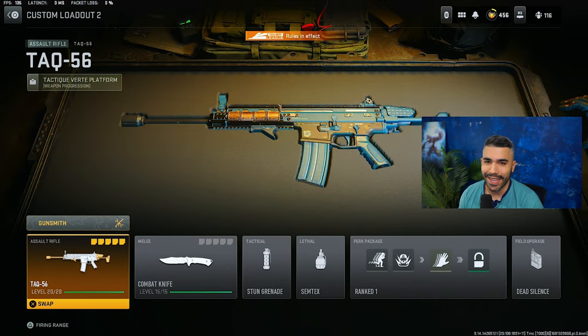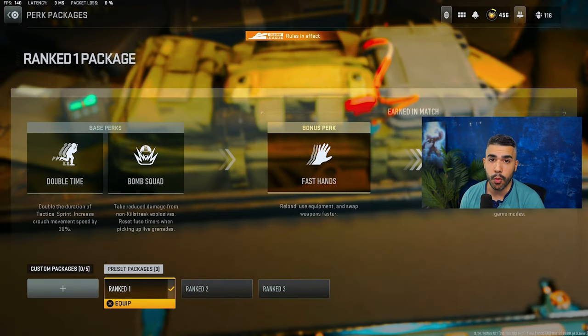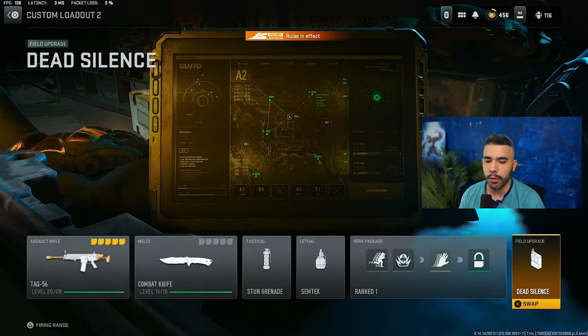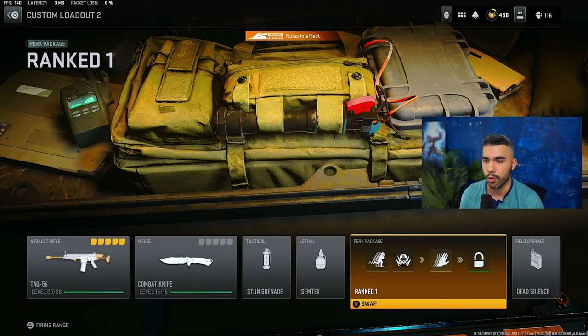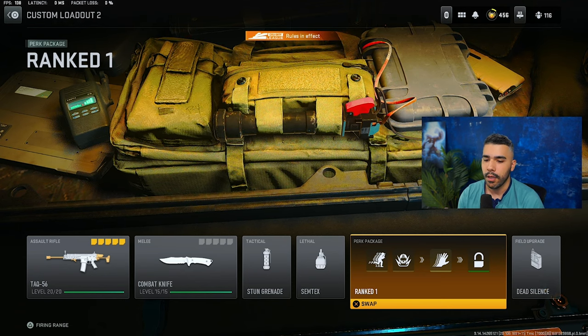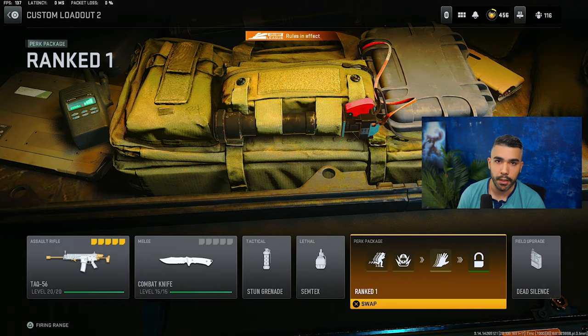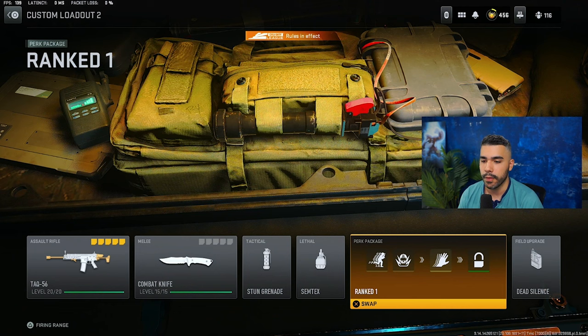Now on to the next TAC 56 class. It's basically going to be very similar but with two differences — you're going to be rocking Bomb Squad so you can't get one-eighted, and we're going to be rocking Dead Silence. This is a class I like to run in Search and Destroy. On some maps like Control, when you're on defense, you kind of want that Dead Silence. You can be a little more versatile as an AR on the map and make some moves. Obviously, you don't need a Trophy as much on defense.